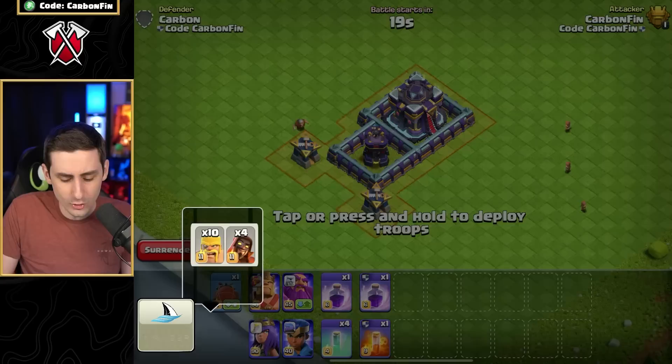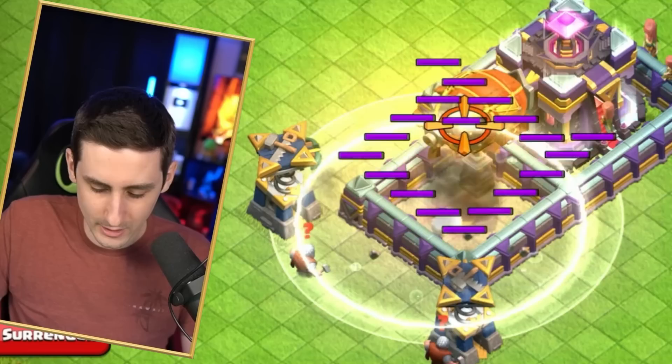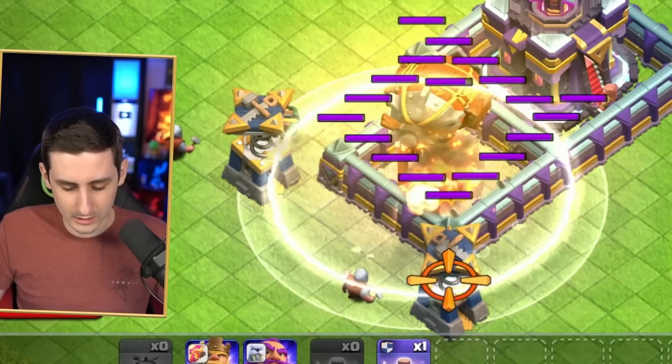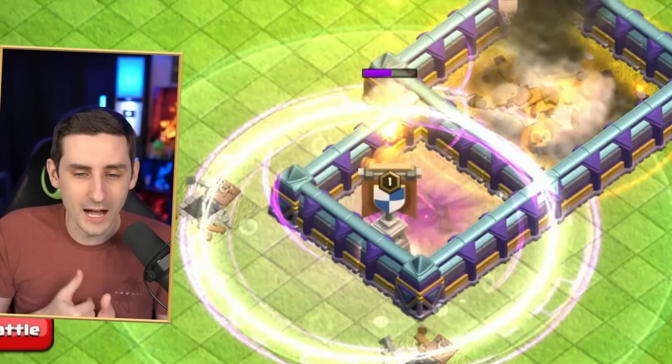Let's test the Apprentice Warden in the blimp. This is a normal blimp with barbarians and super wizards. We send the blimp — you never want to land on a bomb tower. There's the invis, there's the rage, we land and try to take out the town hall. Now with the Apprentice Warden in the blimp, another invis goes off, bomb tower explodes, and the super wizards survive because of the Apprentice Warden.